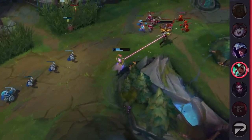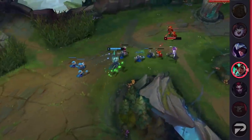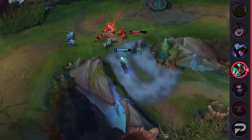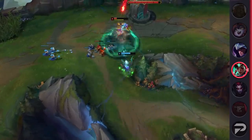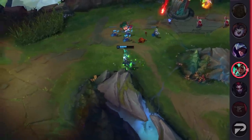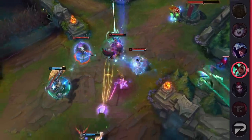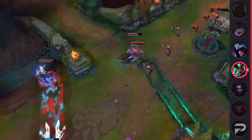As a support, Karma is a strong lane bully — she wins almost all lanes by poking and forcing people under their turret, but she doesn't really have the capacity to force kills. As a result, the enemy ADC is able to get most of their farm. As the game goes on, Karma's damage falls off hard and she just becomes a shield bot. Her most useful function is spamming Mantra E in fights, and at that point most enemy support champions are way more useful and easily make up for the slight gap your ADC has.